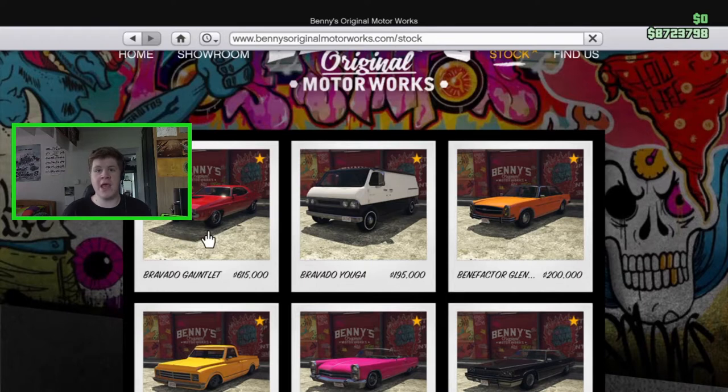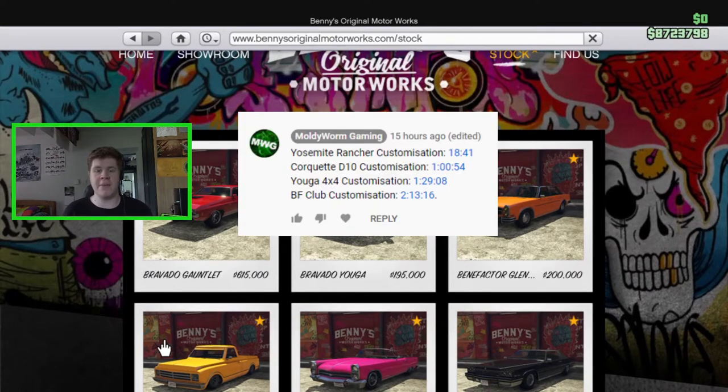Today we're going to be customizing the brand new Bravado Gauntlet Custom, moving on to all of the Benny's vehicles. In my live stream the other day I customized the Bravado Yuga 4x4, the new Yosemite Rancher, the BF Club, and the new Coquette D10. I'll leave a link in the description and there will be a time card in the pinned comment so you can skip to the specific customization you want to watch.